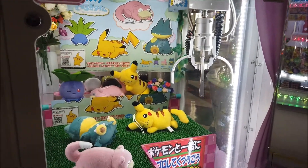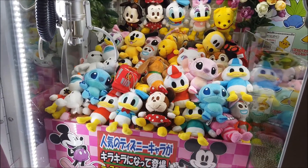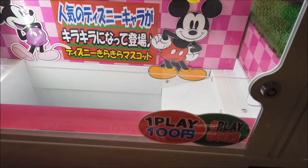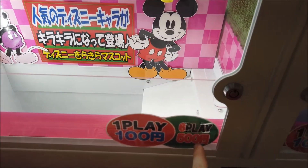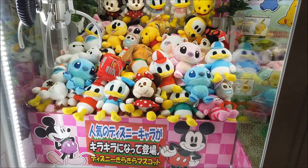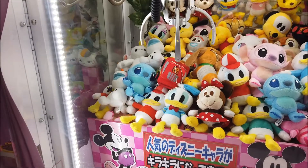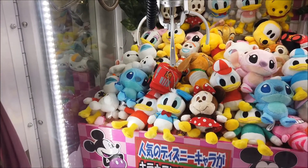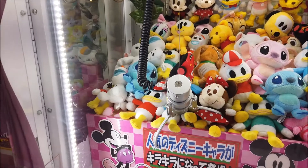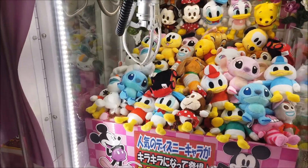We're going to start with these tiny claw machines — these are actually very small, here's my hand next to it. Almost all games are 100 yen, which is like a dollar to play. However, for 500 yen you can get six plays on almost every game. We'll play this first because I really want to try and get that little Donald. That's probably as good as it'll go. I feel like it's not going to actually grab anything. Yep, as I expected.